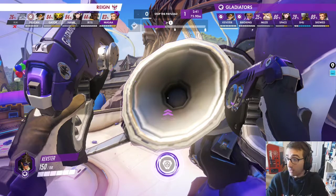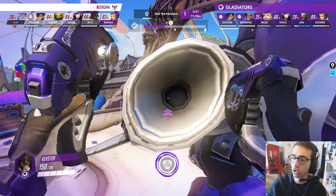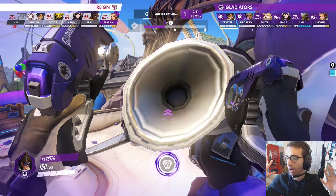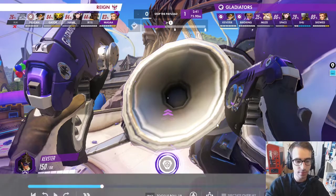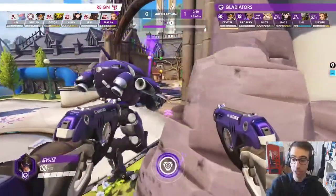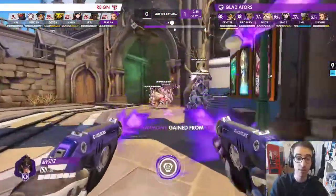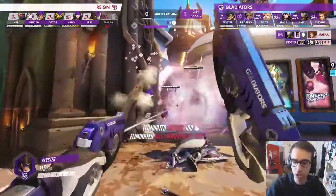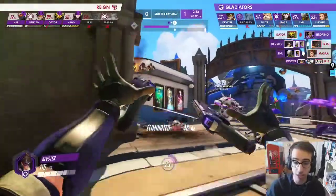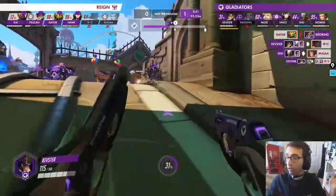He feels that with two blinks and utilizing terrain, he can survive long enough in the backline to wait out those five seconds. I challenge you to look at other Tracers in OWL and see if they do something similar - I promise you they don't. This is where it gets really important for Tracer players: understand your recall usage and how proactive you can be even when it's on cooldown. He knows his team is behind him, recall is back, he has two blinks - he goes for the play because he knows he can recall out if needed.